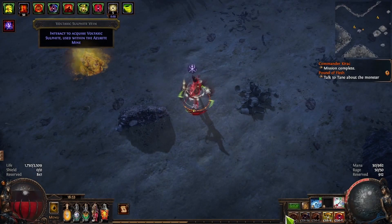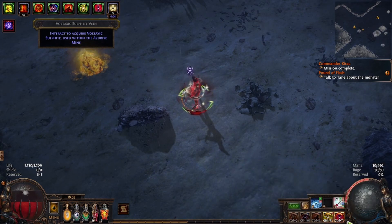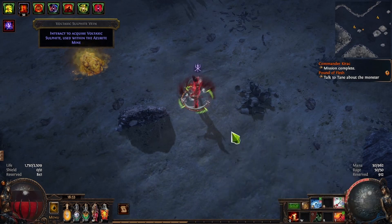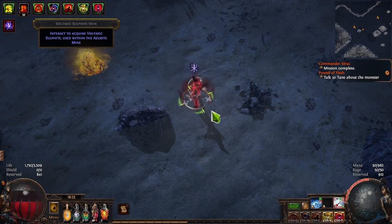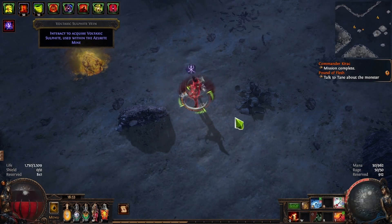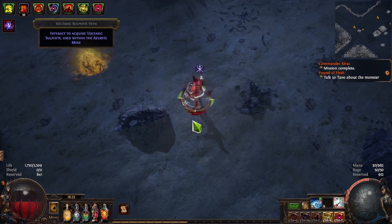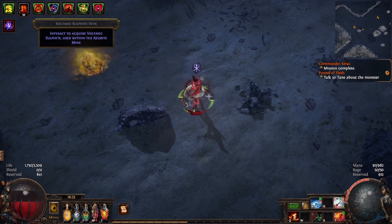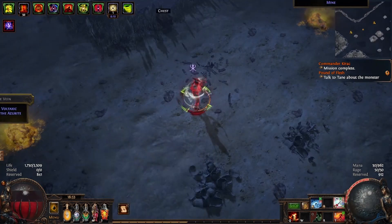Next, we're going to talk about the secondary bar that not a lot of people know about. If you hold Control, you get five new buttons — Control-Q, Control-W, Control-E, Control-R, and Control-T. I use these a lot for auras so I don't accidentally deactivate them during combat. And if I die, I can just quickly hit them again to reactivate all of them. If you're playing a very button-intensive build, you can also put things like Vaal skills here so you don't accidentally use them. It's a way to squeak out more buttons out of your action bars and make your gameplay a little bit smoother.